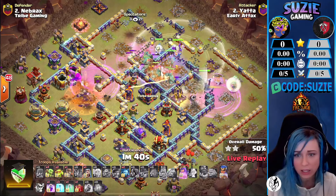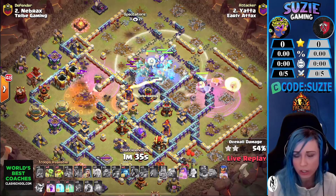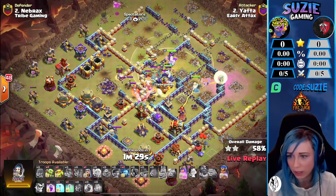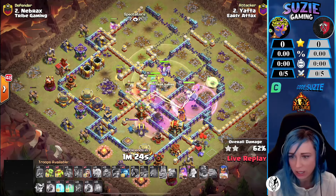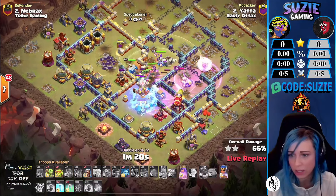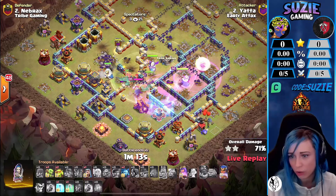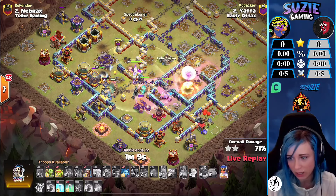Town hall got cleared. Yeti mines are reaching the boulder hut; queen still has all healers alive — one minute 32 seconds, so time is good. Royal champion still pushing through the core of the base. Scalis fell was distracting the single inferno. Baby dragon getting some value, freezing around the scattershot and the multi-arch tower, also freezing the back of the x-bow, trying to keep these troops alive.